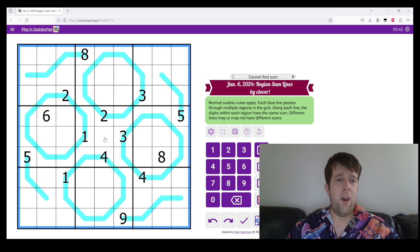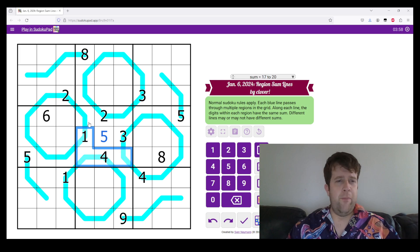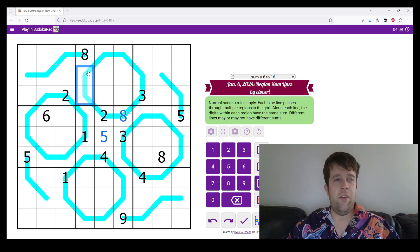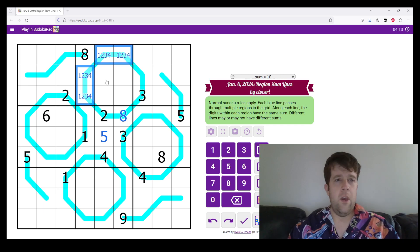First thing to do in this puzzle is: hey, where do I put five in the middle box? Oh, it goes there. Cool. Something interesting is I can put eight somewhere, but I can't put eight in those cells because eight gets blocked off — gets seen by that. So eight goes here. This means this has a sum of one, two, three, four. We'll fix that up in a minute.